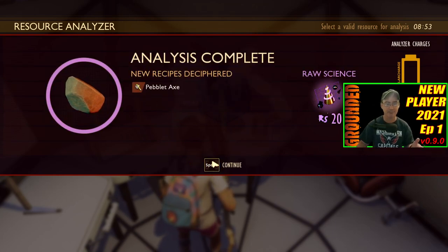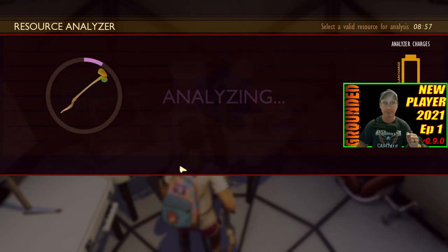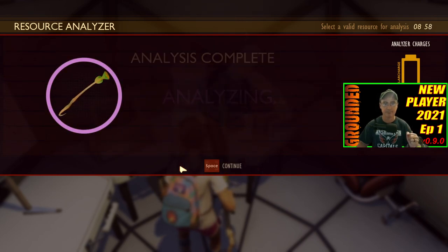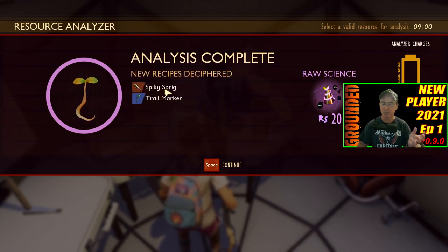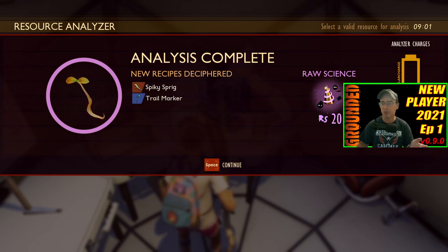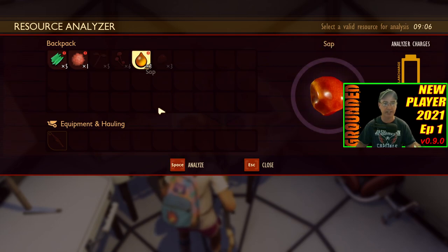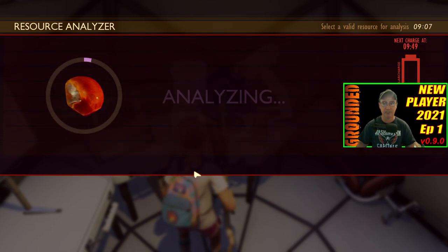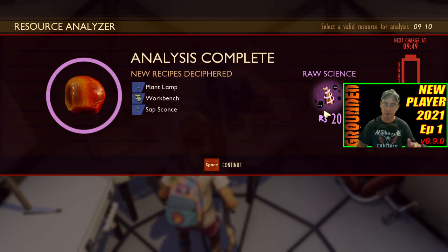Pebble axe — definitely need the pebble axe at the start. Go ahead and research your sprig, which will unlock a spiky sprig — which is a weapon — and a trail marker. As you can see, this analyzes charges. You got three. Once you use the three up, we'll go ahead and analyze this right here. This also gives you raw sciences — make sure you analyze everything because it gives you the raw sciences that you will need later on when you get to the oak tree to turn in.